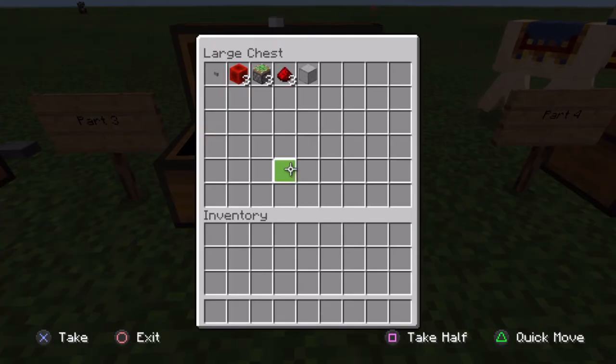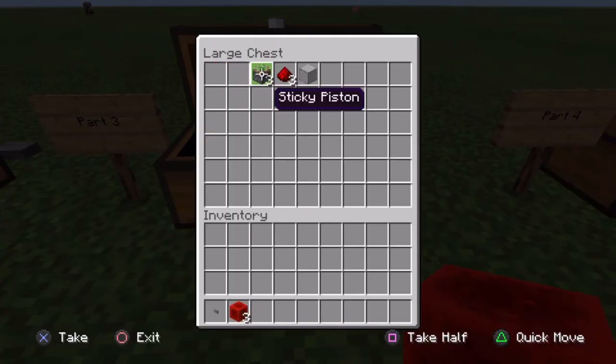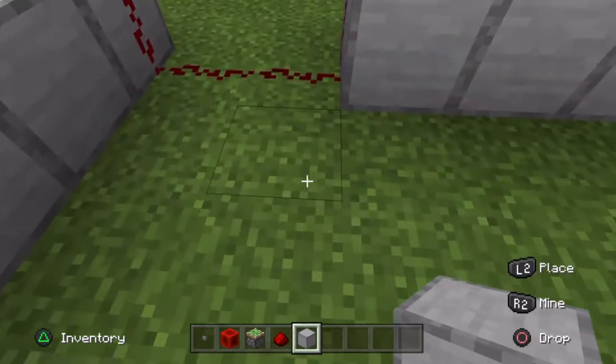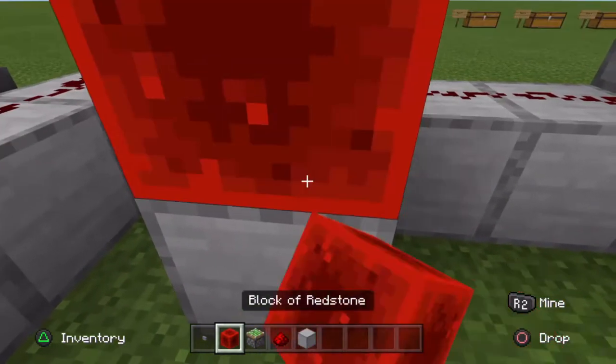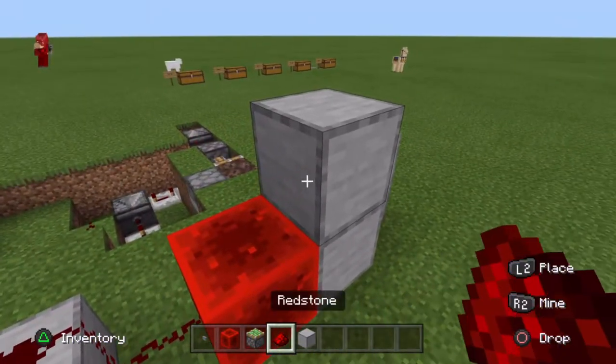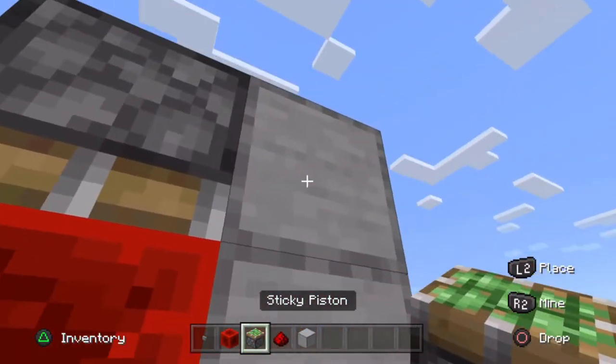On to step 3. For step 3 you'll need a button, three redstone blocks, three pistons, three redstone, and then your blocks to help you build with. You come over here, put a block down, put a redstone block on top, block, block, and then put your piston into this redstone.